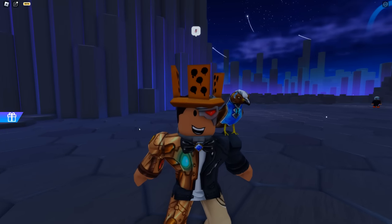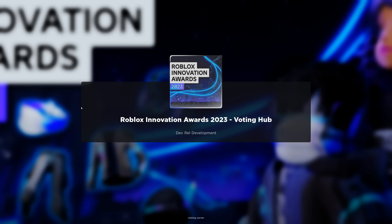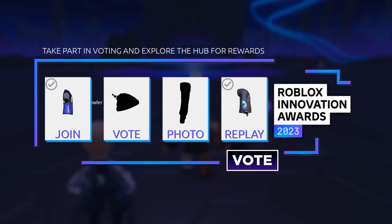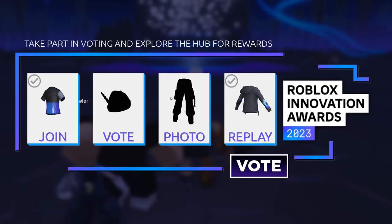The next one is just as easy — all you have to do is leave and rejoin the game. If you do this correctly, on the bottom right you will get the Comeback Soon award, meaning you now have the Hexanovel Jacket.